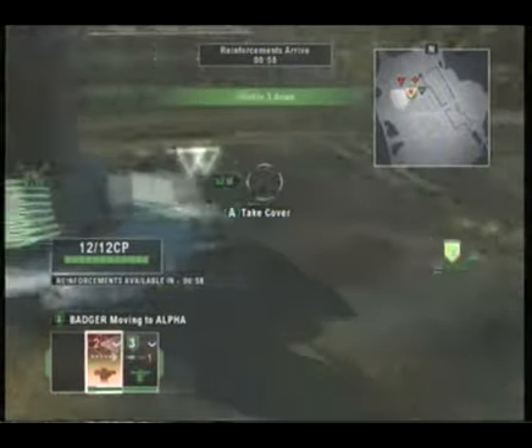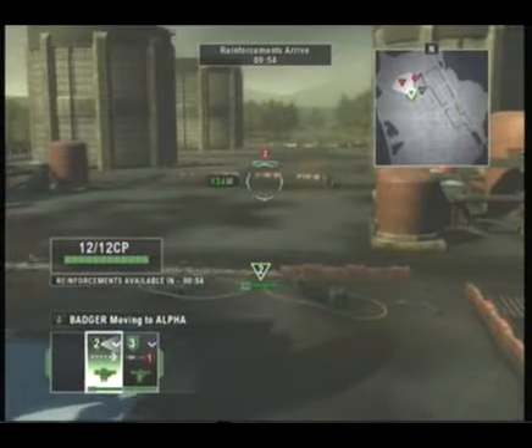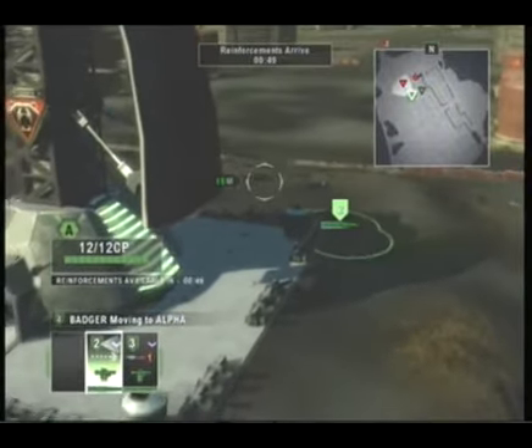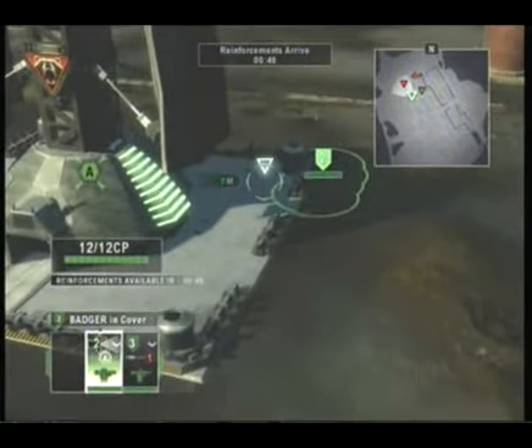Alright, so here I make Unit 2 fall back because part of their cover got destroyed. I thought: if these guys are gonna move up, they're gonna die because they'll have absolutely no cover. And I didn't want my engineers to be in that situation.